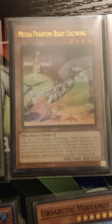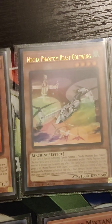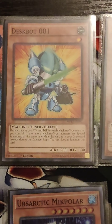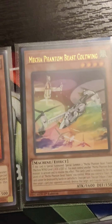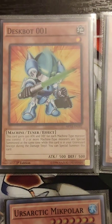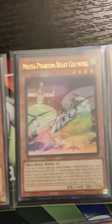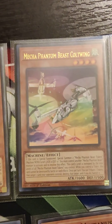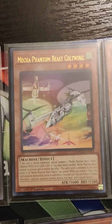Next up is Mega Phantom Beast Colt Wing — also a mandatory combo piece. Typically near the end of your combo string, after you've used Despot 001 once and synchro summoned with it, you're going to make Mega Phantom Beast Colt Wing to get the tokens it summons again. When it makes new tokens, Despot 001 comes back again. I run him at 1 as well — you really don't want to open him though, because you lose Colt Wing and you lose a lot.